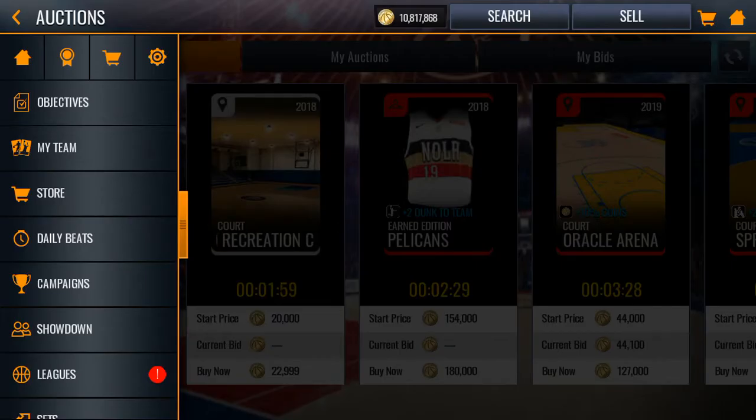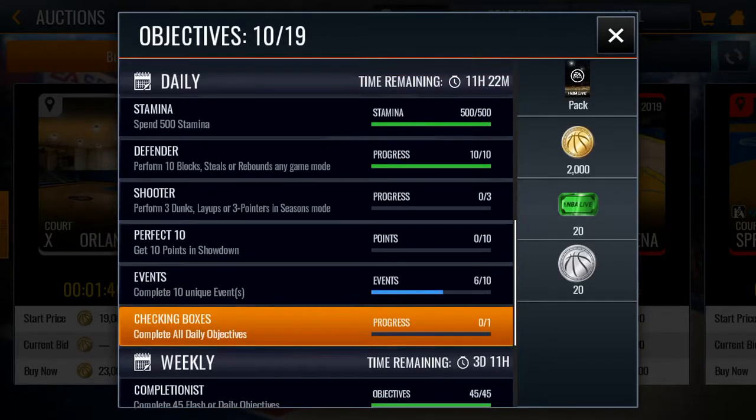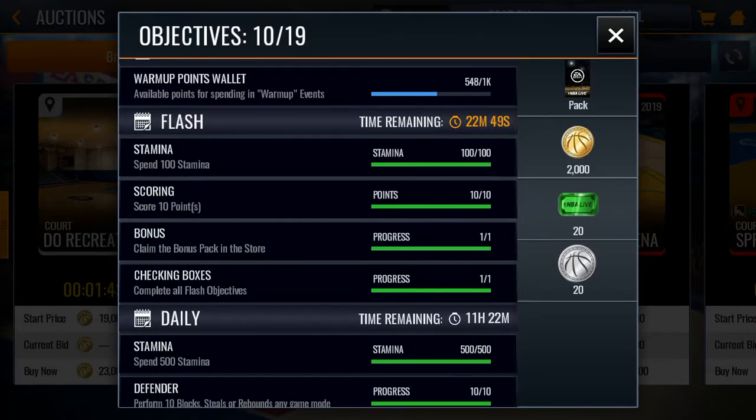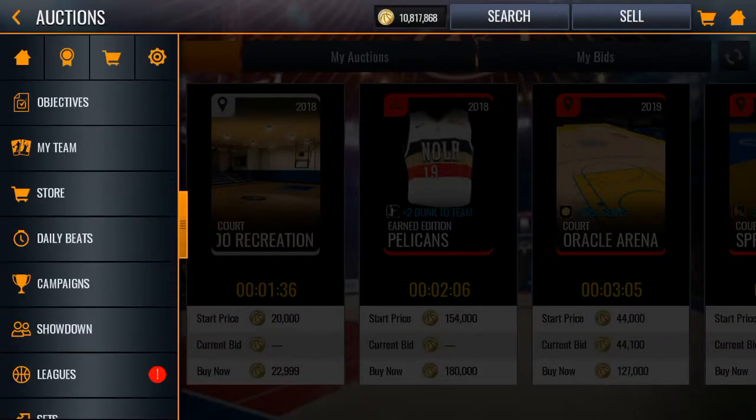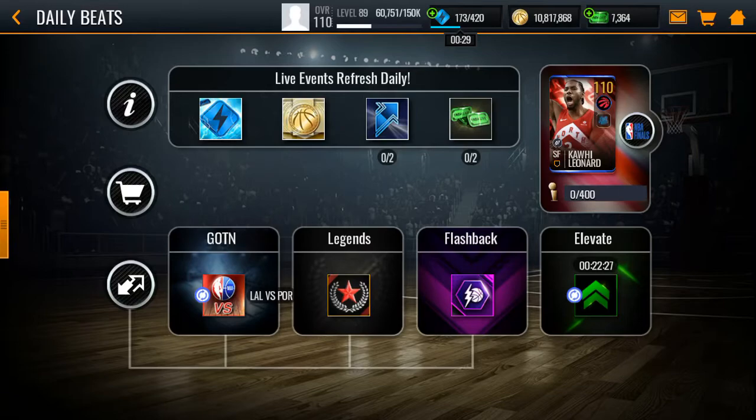If you guys want to get prepared for Season 4 with cash, do your flash objectives and your daily objectives — that's 35 right there, because flash objectives refresh every 8 hours giving 15, plus 20 from daily objectives. Then you also get 30 from the daily beats, so that's 65 cash a day. If you keep doing it every day it'll add up. If you start right now you'll still have maybe 600 to 800 cash during Season 4. I'm already at 7,000 because I've been saving up and only spent some this season.